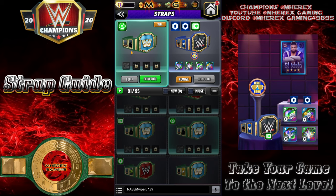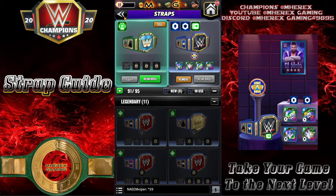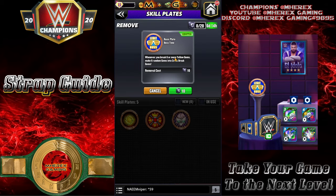To remove a skill plate it costs 10 of the special skill plate parts, which refresh every month. You get 10 a month, so you can remove one skill plate per month. You can see I have six days and 14 hours before I can remove this one. If you have the Strap Up Pass you get 10 extra a month, so you can remove two. Note: if you buy the Strap Up Pass mid-month, it doesn't give you that extra 10 until it refreshes — so that's good to know.